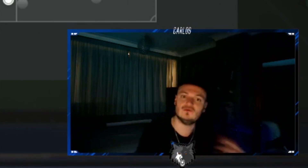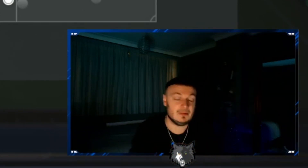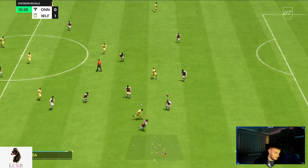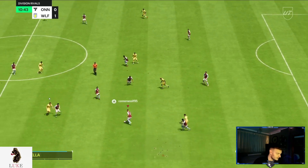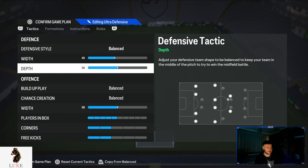I take the defensive width a little bit more narrow than I normally would, but at the same time I don't want to go really narrow like I have in some of my formations. I still want to be defensively solid and compact, but also able to deal with my opponent switching the play and marking that switch. The 45 width there helps us win the ball.